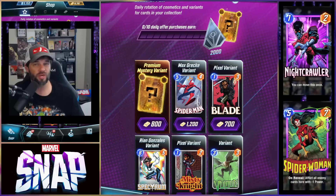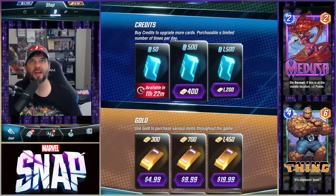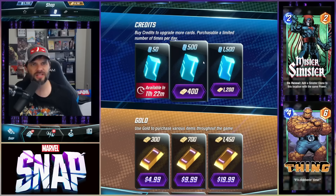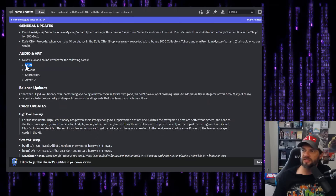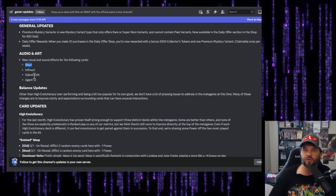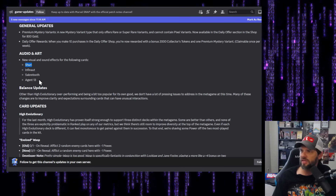They've also adjusted the credit levels in the credit spots. Audio and art updates: new visual and sound effects for certain cards. I'm hoping this includes a better indicator for the location where you need to play your card, because sometimes it's not intuitive — especially if locations move.